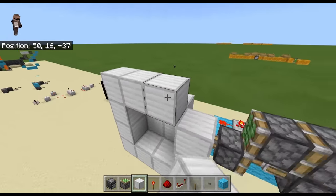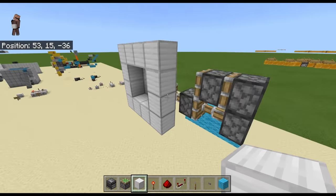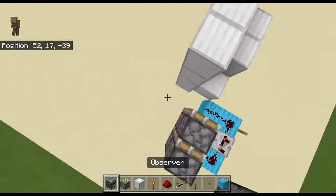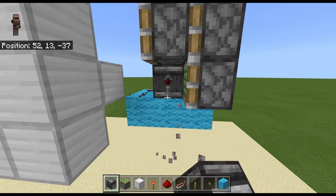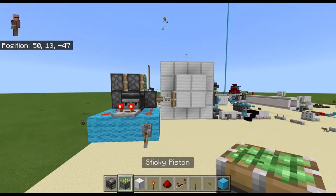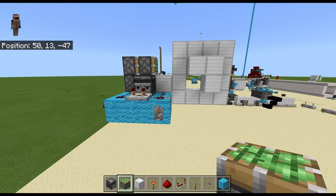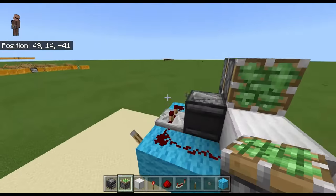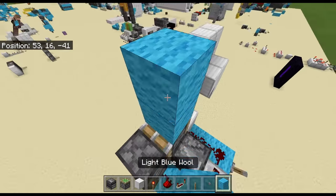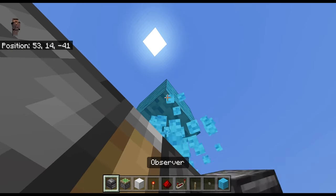This is the door basically, and then this bottom here is taking away one out of four of those blocks — even though I just destroyed the observer so it doesn't work. There we go — it opens and it closes that one-by-one gap. And then this bit here, just to keep it as compact as it can be, do that and then that.